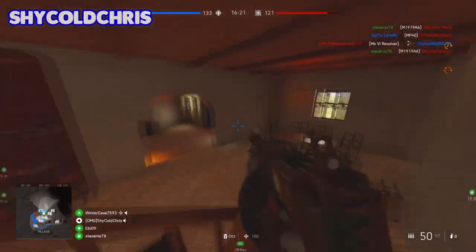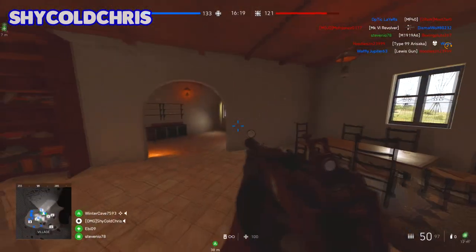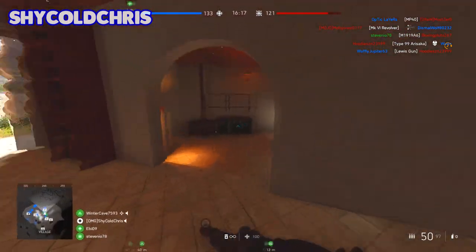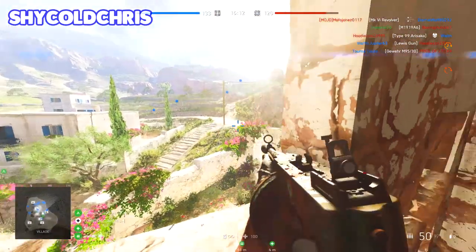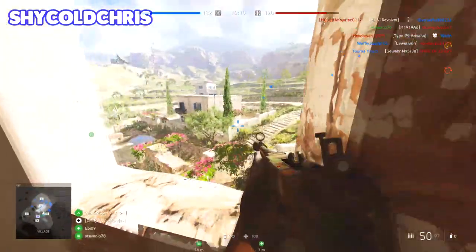If double kills aren't for you, the bottom assignment requires you to kill 20 enemies within 20 meters, which is extremely easy. If I'm correct, that's just close to medium range, so pretty much just play normally in close quarters or medium range and it'll be completed in no time.